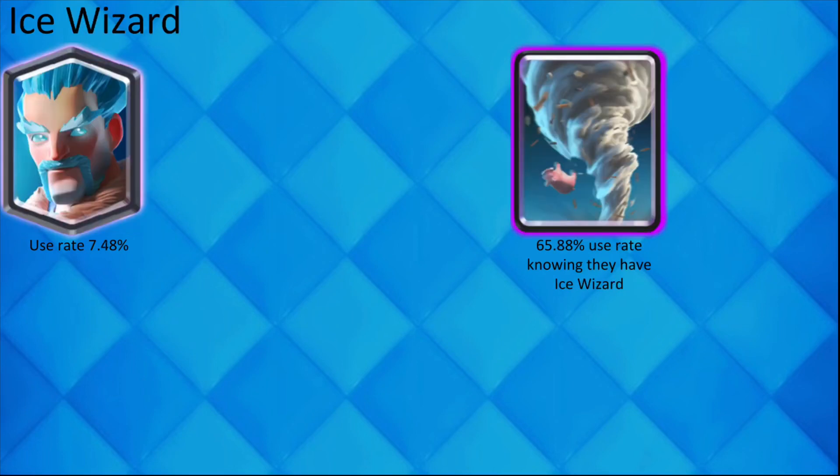When you see that your opponent has Ice Wizard, there is a 65.88% chance that they also have Tornado. These cards pair together very well because it is almost an unstoppable defense.